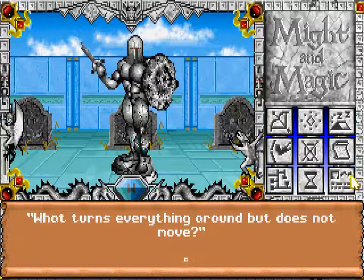What turns everything around but does not move? Let's see what the clue book says. Swamp Town — where is it? I'm not sure which one is which. Both are six letters, and one starts with N, which is M. Turns everything around but does not move — M.